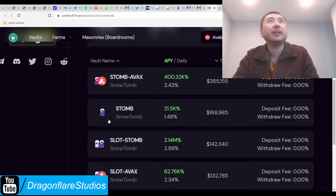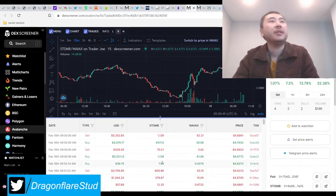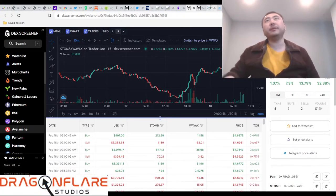YieldWolf is auto-compounding and constantly buying Snow Tombs. That's what these little micro-buys are — it's creating constant buy pressure. And now I can advise on what a Tomb Fork is supposed to do because I've done a lot of these and I'll be doing a lot more.